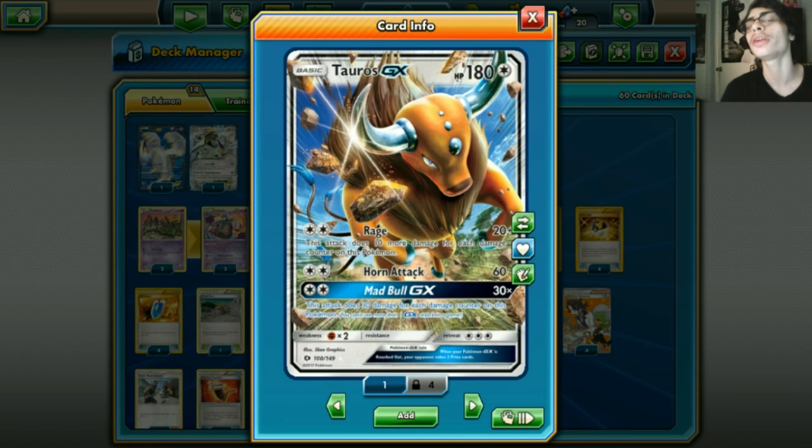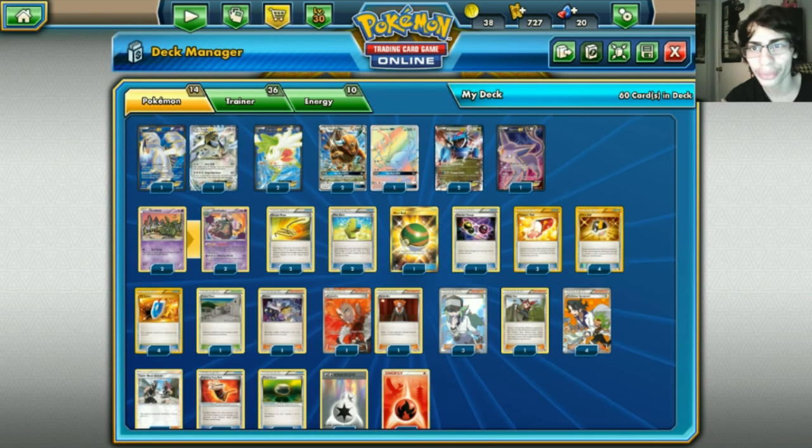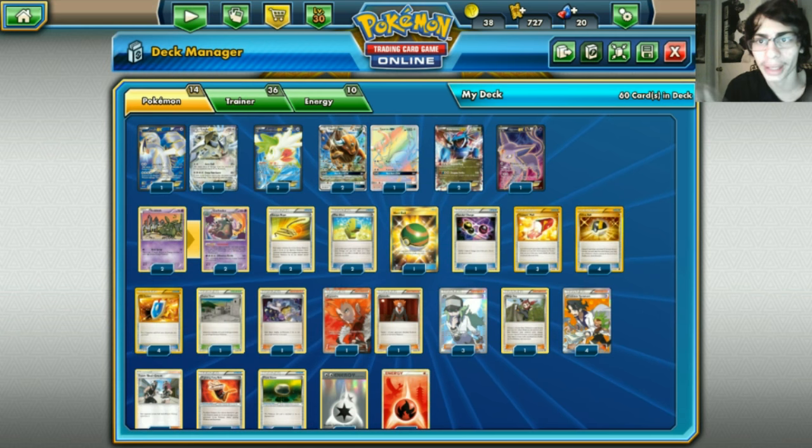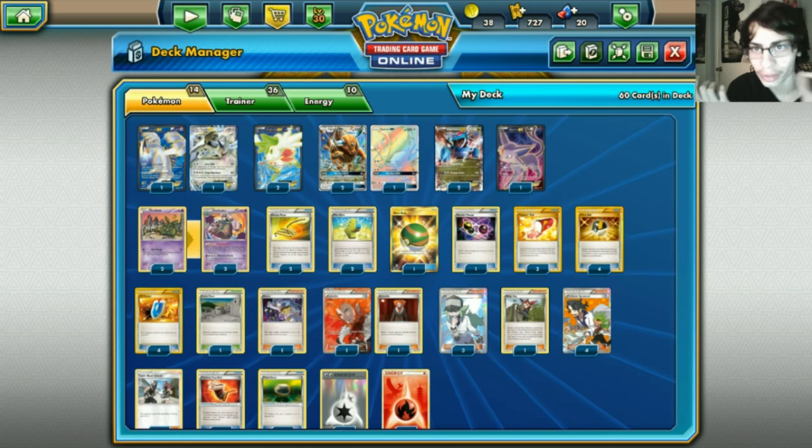We run three Tauros - Tauros is one of your main attackers. You just sit back and let Tauros take damage with Rage and then maybe set up a Mad Bull GX. It's mainly a walling card, that's why we have three. We also have Ninja Boy to work with Tauros. If you're playing against a deck that doesn't play many EXes, Tauros is a great option because Salamence is useless against decks without EXes - we're never going to use Dragon Strike if we play zero Water Energy.